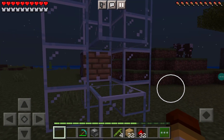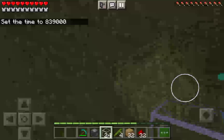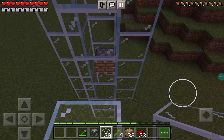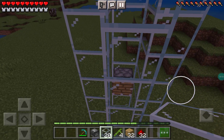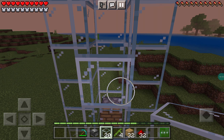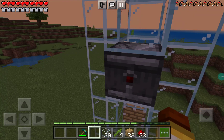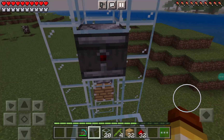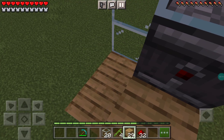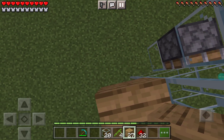Once you've done that, you're going to place the glass back. Then you're going to stack up a couple of blocks so you are two blocks above the piston on the other side. Now you're going to break that piece of glass and place an observer — make sure the observer is facing in.